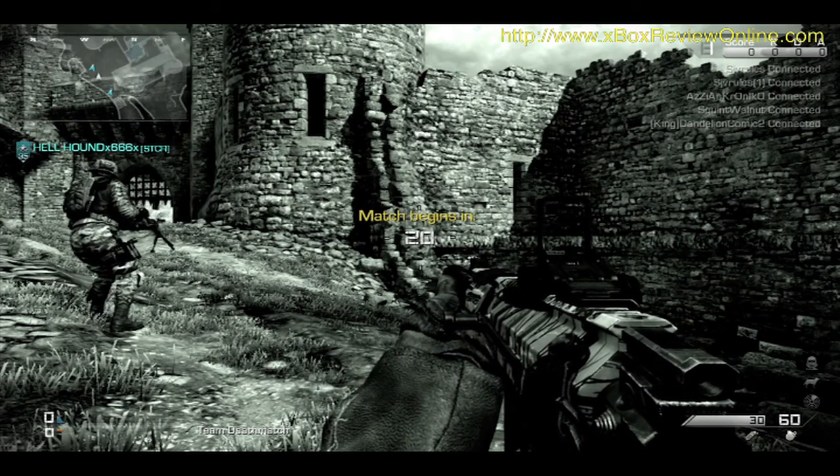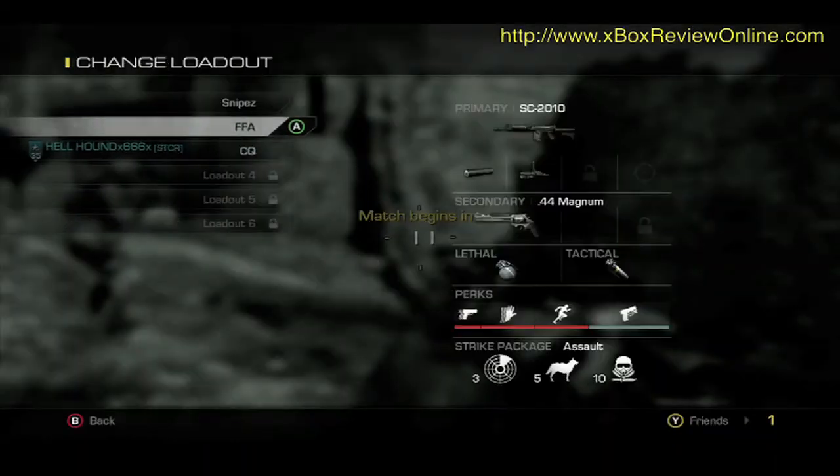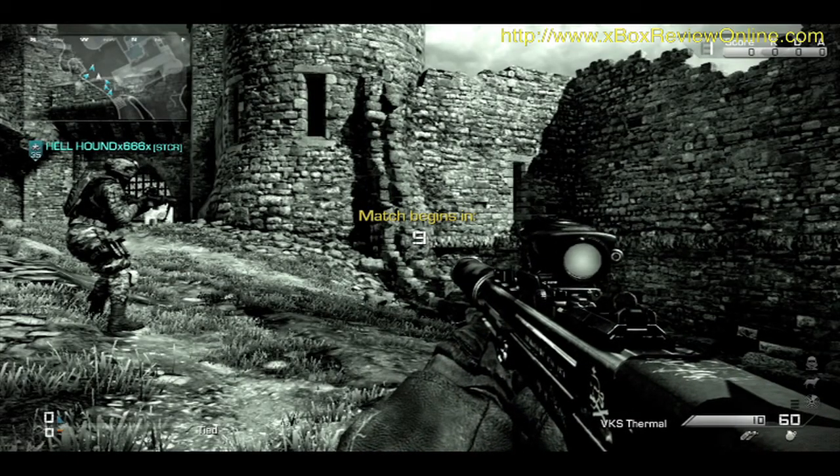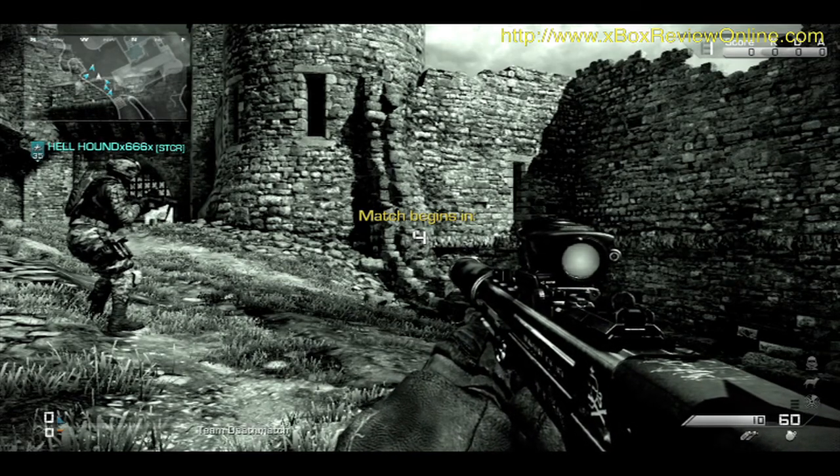That's the thing about this Ghost — you've got so many maps now that you get used to, and they're large maps. So this one, as you can see, was more or less square and it looks like it's obviously around a castle.